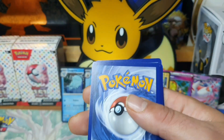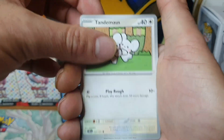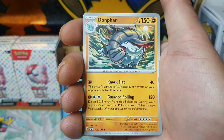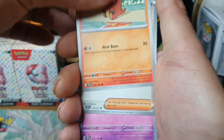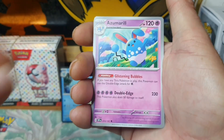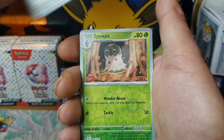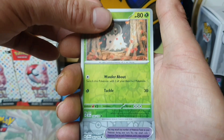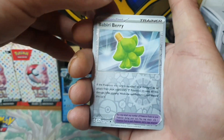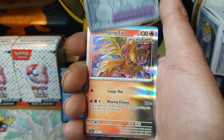Lightning Energy - and we are going to get a big hit. Metal Energy, Tandemaus, Spewpa, Dunsparce, Fuecoco, Applin, Azumarill, Gravity Mountain - that's one of the gold cards as well - Spewpa, Vivillon, and our final card is a Holo Gouging Fire once again.